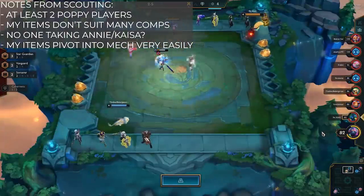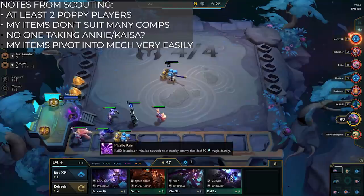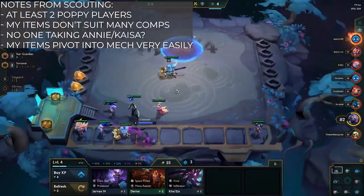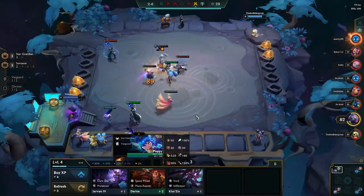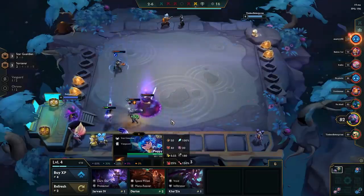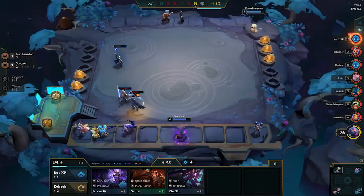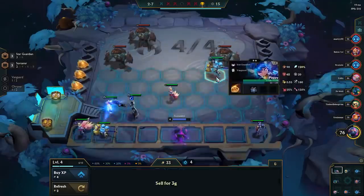The other thing I noticed is that out of this entire lobby — and this was Master/Diamond 1 level — no one was actually taking Mechs or Infiltrators. No one was taking Kaisa, no one was taking Annie, and no one was taking Rumble. That left open a build which is still very strong and, if left uncontested, can be very good for your chances. My items also pivot into Mech very easily. Tear is good for Seraph's for Kaisa. Morello's is a core item for Kaisa. I have a demo spat with the Spatula already found, and I also have a potential Bramble Vest for the Mech. So the conscious decision I made leading up to the Krugs was: I don't have the economy to properly compete against the people really going all-in on the Poppy composition.